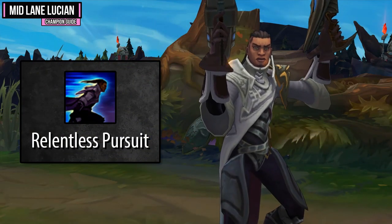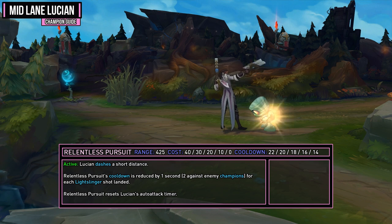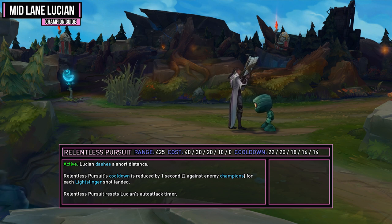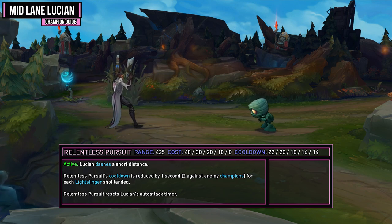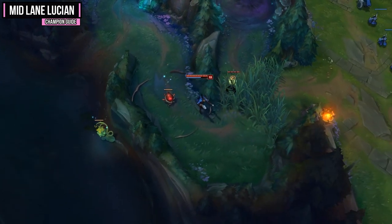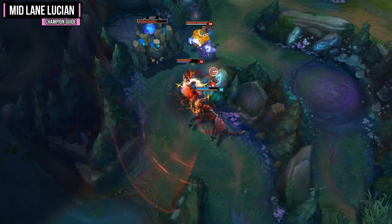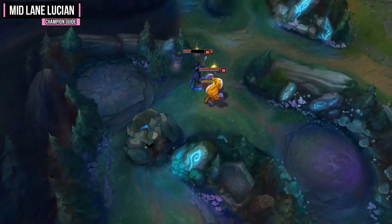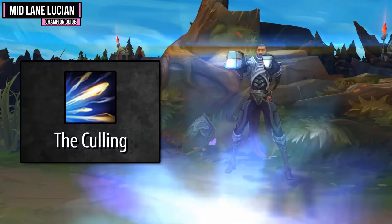Your E ability is Relentless Pursuit, your dashing ability that gives you a great escape or engage. When activated Lucian dashes a short distance, and its cooldown is reduced by one second (two against enemy champions) for each Lightslinger shot landed. It also resets Lucian's auto attack timer. It's a solid way to engage onto an enemy champion or escape. Although it has a long cooldown, if you use your passive properly and land those Lightslinger attacks, the cooldown goes down quickly. Be careful with it early game — if you get caught out you'll die incredibly quickly.